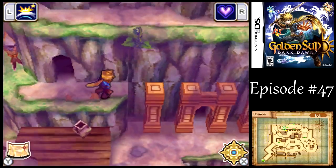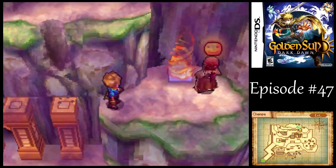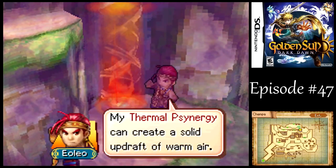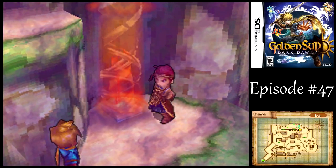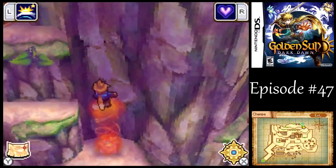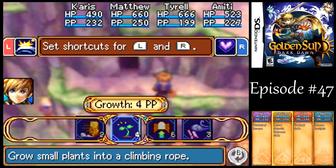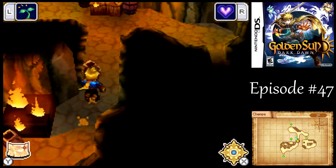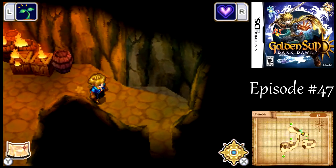There's a bit more treasure to pick up here than at the camp. One thing we want to do here is make sure to grow the vine so that way we can get in and out relatively quickly — you'll see why in just a moment. Let's keep on moving around and check out the dead end. I don't think there's any treasure in there.